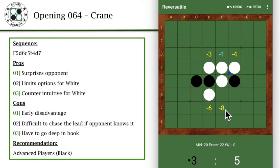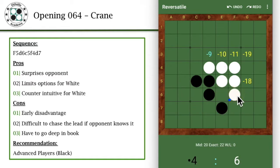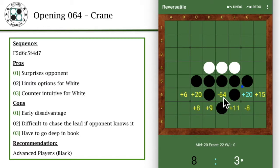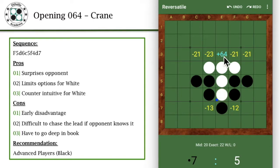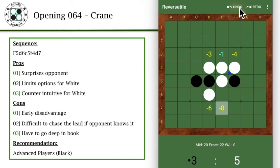Before we go into D7, I just wanted to quickly cover E7 — an interesting, probably Easter egg bonus surprise wipeout opening in case you guys haven't seen this. If you play E7 and white regroups to F6 and you go G5, which is very unorthodox, if white goes into E6, you basically do a quick wipeout plus 64 move to E3. That's essentially a wipeout opening. So let's move back — that's just a sidetrack.